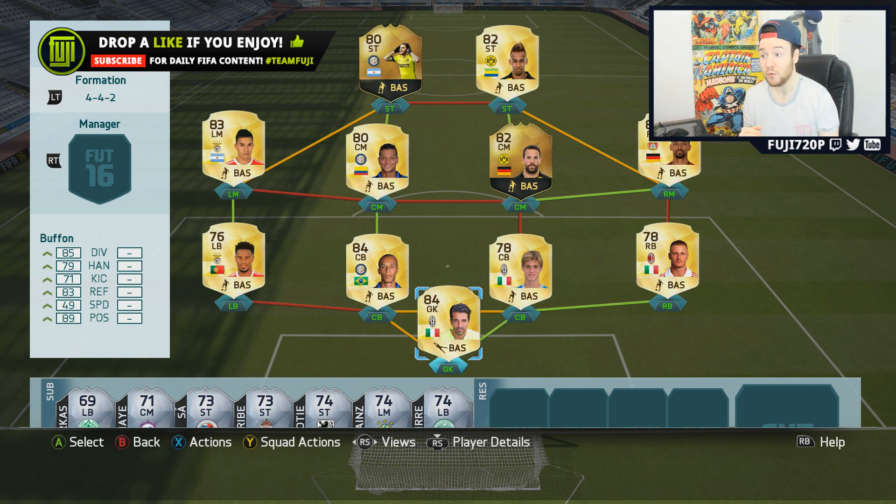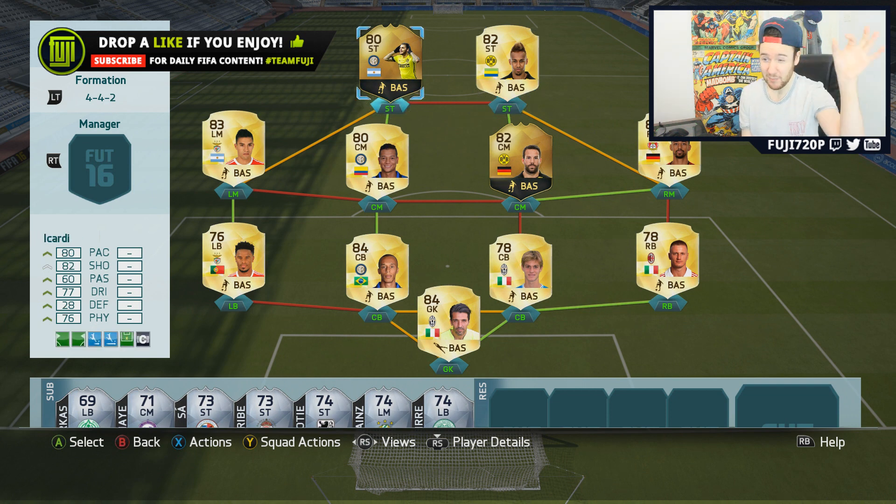I've got Bov-1 in goal. I've got Abate, Rugani — he's in there for chemistry really. We've got Miranda, we've got Eluisi — I think that's his name — he's got pretty good free kicks and isn't a bad player. We've got Gaitan in there, Guarin, Castro, in-form Berahino who's brilliant, Aubameyang, and Icardi.